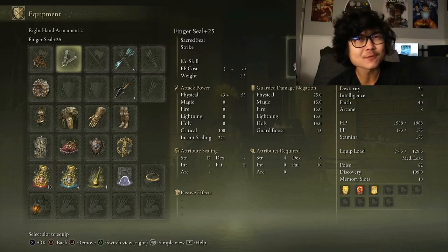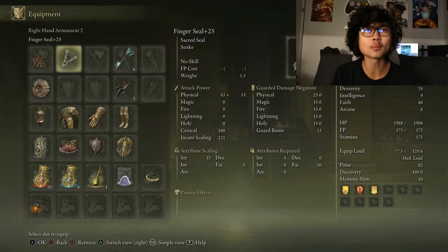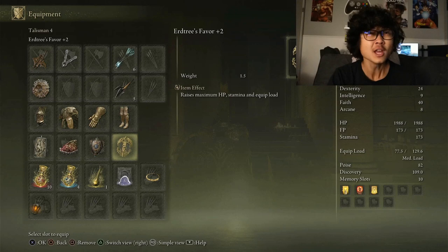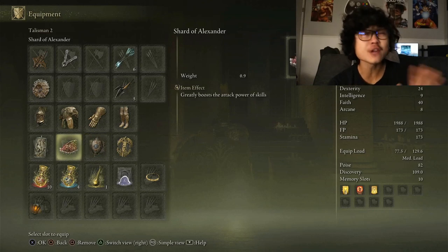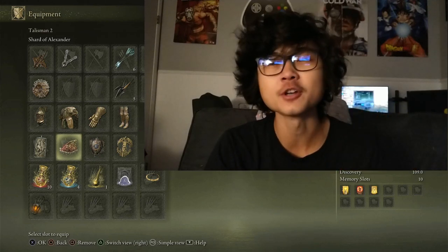Considering we're on New Game Plus 5, I'm also allowing myself to use a Finger Seal plus 25. The only spells I'll be running are Flame Grant Me Strength and Golden Vow — though I don't really even need Golden Vow, because the Golden Halberd's special ability grants you Golden Vow every time you press L2. For talismans, I have the Dragon Crest Greatshield Talisman and the Erdtree's Favor plus 2, but I'm not sure about the other two — I have the Cerulean Amber Medallion for FP, and the Shard of Alexander which I know I don't need. If you have a recommendation for a replacement, I'd love to know.